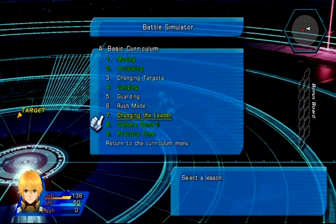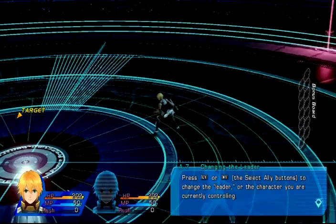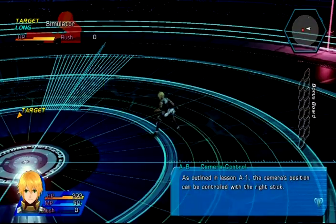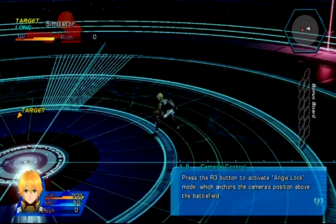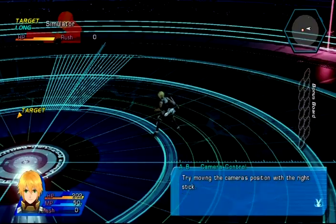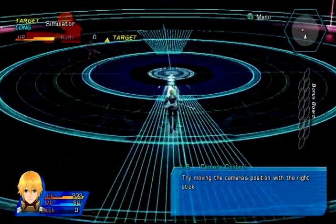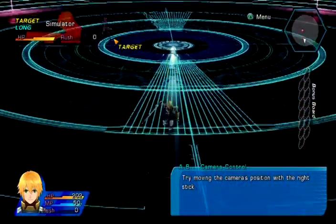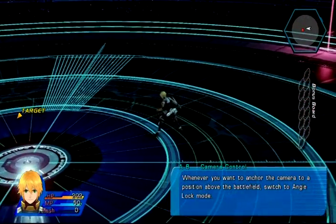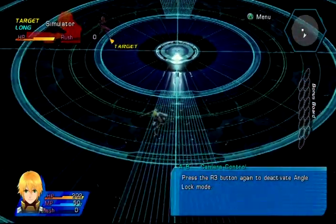Changing the leader - this is pretty obvious, right? L1 or R1 to switch characters. Camera control: press the R3 button to activate angle lock, which anchors the camera's position above the battlefield. Press it again to toggle back to the regular camera. R3 - now it's moving with me. R3 again - like that.